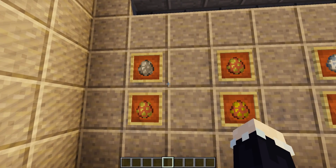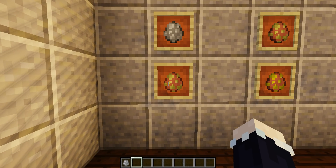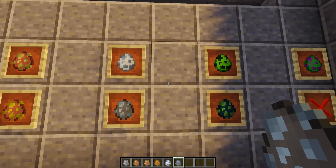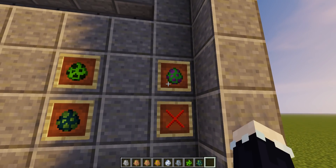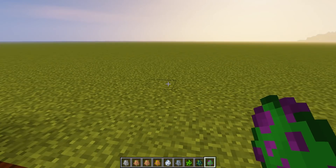Now moving on to the main feature in the mod, the actual mobs. There are three different versions of the Barokoa and then several other things. And there's an X here — this is just to get rid of them in creative mode. If you just tap it with that, it'll get rid of them easily.